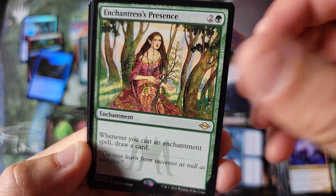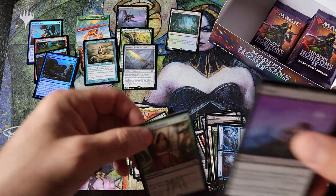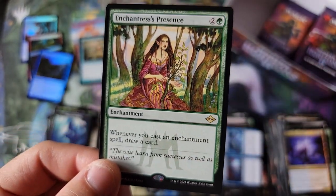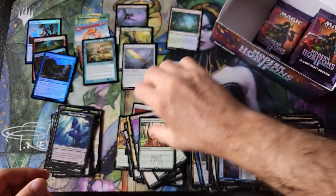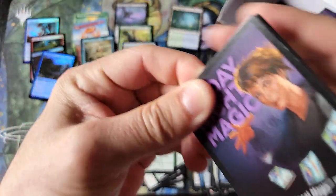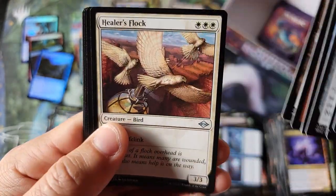Enchantress, beautiful card. So it persists — okay, I get it now. Finally figured it out — the ones with the logo in the bottom, I believe it's an Onslaught logo, that can either be uncommon or rare. So that's how you end up getting a double rare pack, or a double mythic, or whatever it may be. Very interesting — so that's kind of like the list slot, I guess.